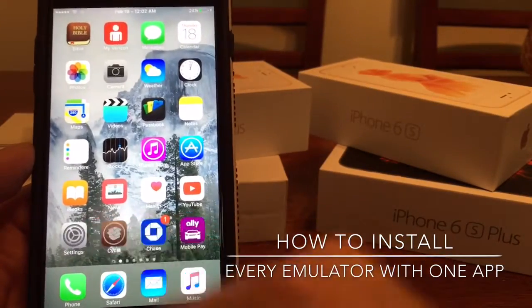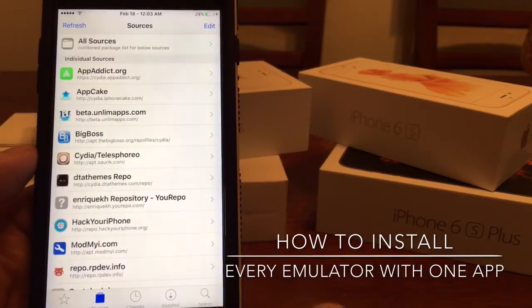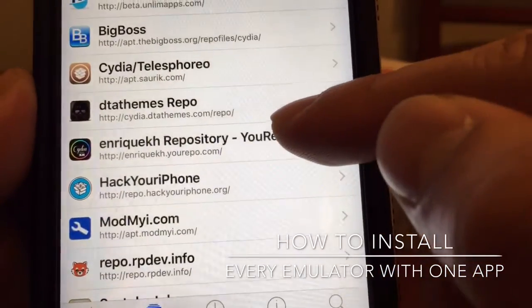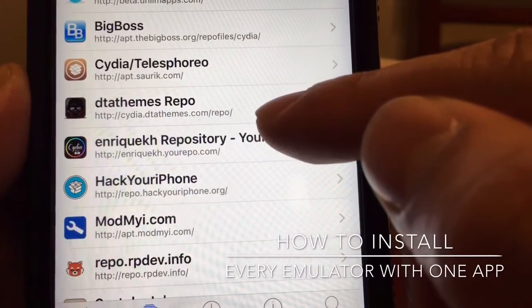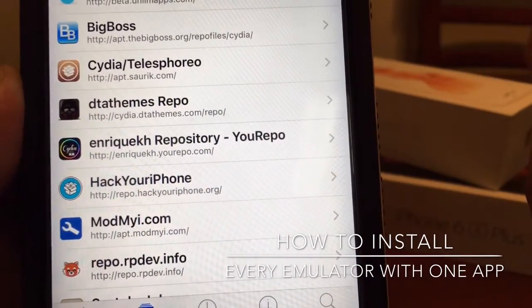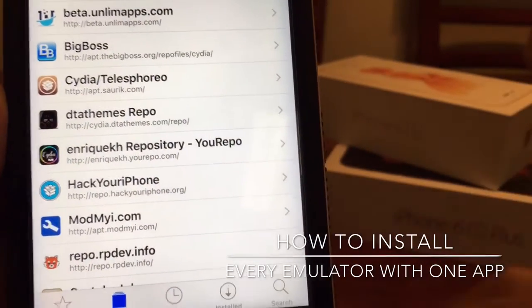It's going to be through Cydia, so let's open up Cydia. Under sources, you're going to want to go ahead and add this source right here — it's the DTAThemes repo. I'm going to leave that there for you guys and actually have the link down below, so go ahead and follow that.